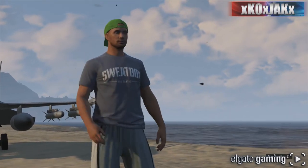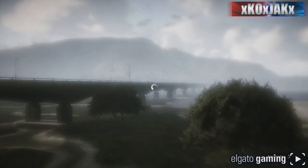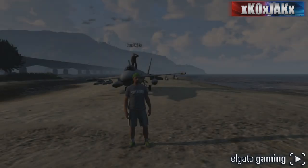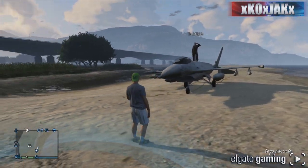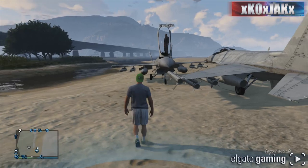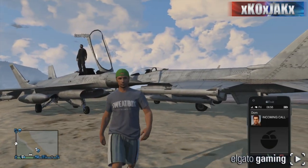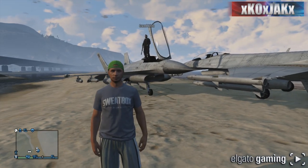Now what you do is get out, run over to the mission, and hit A to get in. Once you're into the mission, right when you get in, back out — and when you back out, for some reason a jet will appear. It popped right up next to us, and there you have it: now you have two jets, one for you and one for your buddy, with no stars.